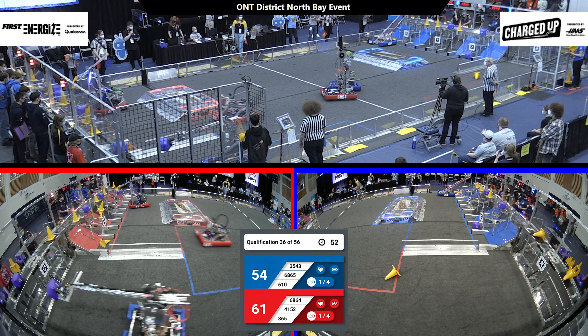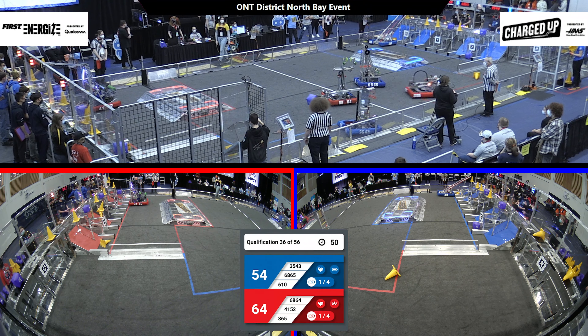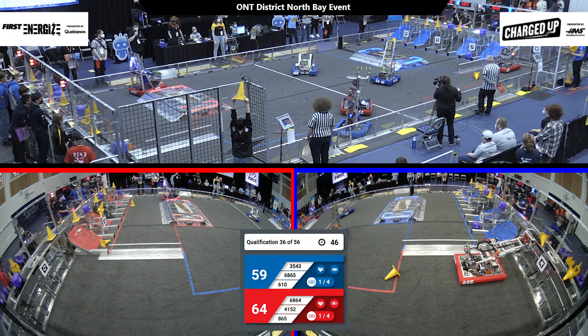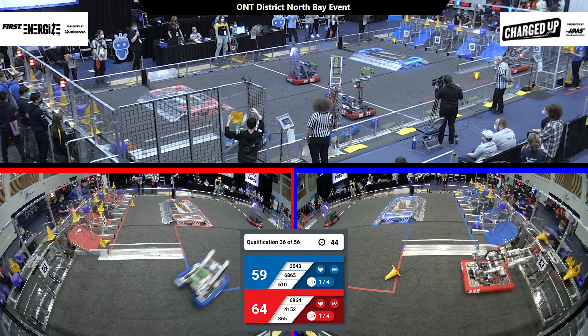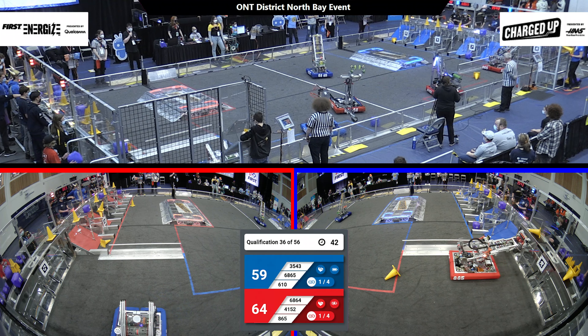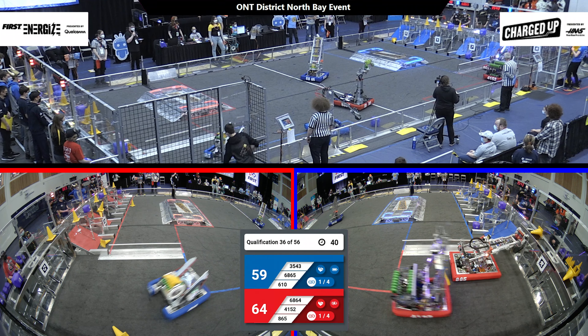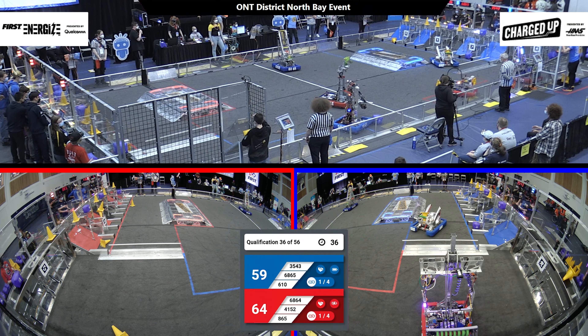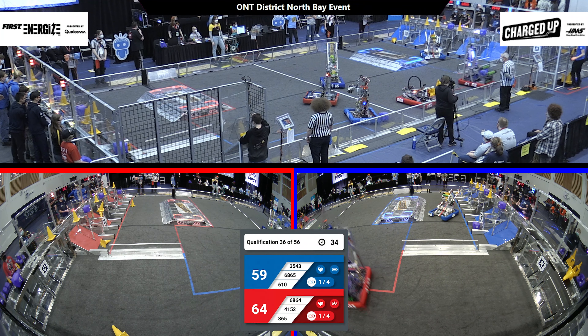It is really close, but Red still has the advantage, 61-54. As we see another deposit, this time low for 41-53. 6-10 making their way down, going to get a cone from their human player station, trying to create more links. Looks like there are some cubes and cones that could be filled out here.